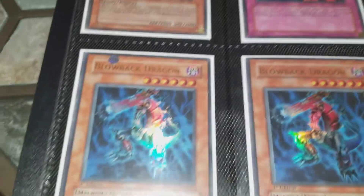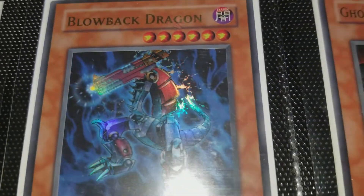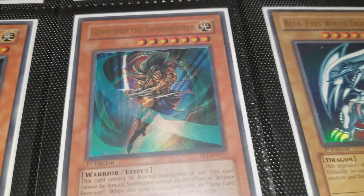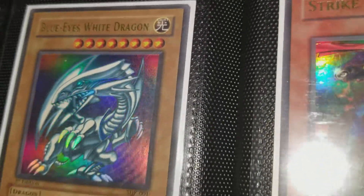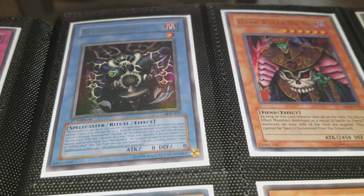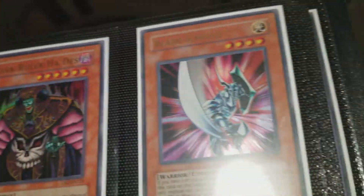A couple of Dark Mirror Force from Invasion of Chaos, a couple of Blowback Dragon from Ancient Sanctuary — getting a PSA 10 on that would be awesome, it's a really cool looking card. Ghost Knight of Jackal from Ancient Sanctuary, The Agent of Judgment Saturn from Ancient Sanctuary, Gearfried the Swordmaster from Flaming Eternity. Blue-Eyes White Dragon from Starter Deck Kaiba, first edition — it's in pretty good condition, very collectible, that's the OG Blue-Eyes art. Starter Deck Pegasus Relinquished first edition — that's awesome too.